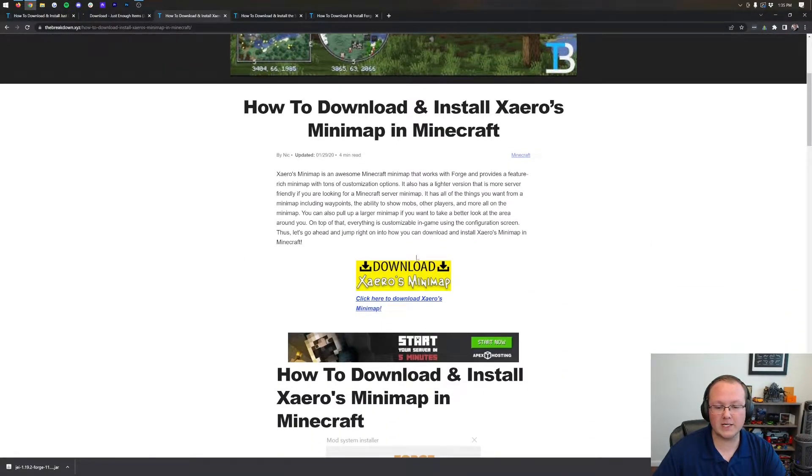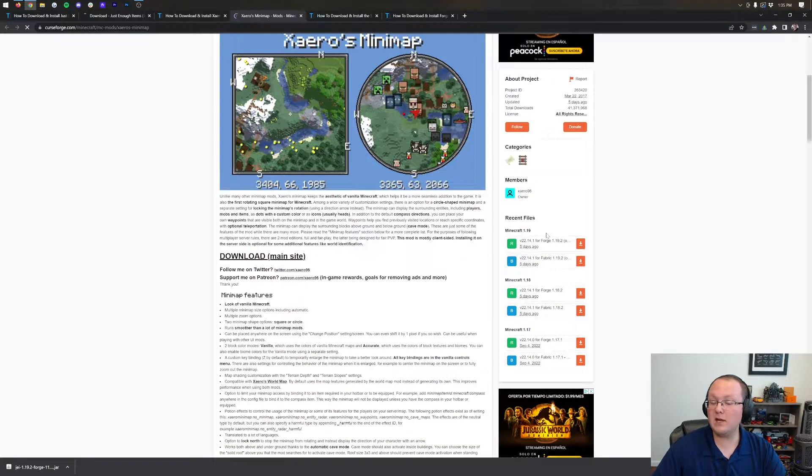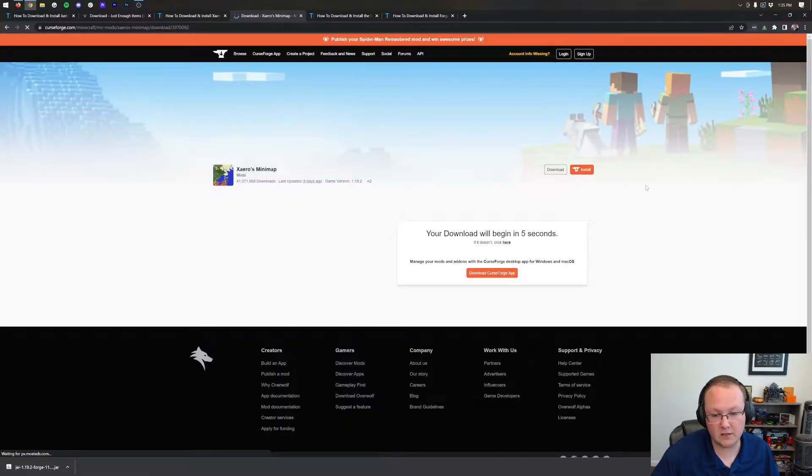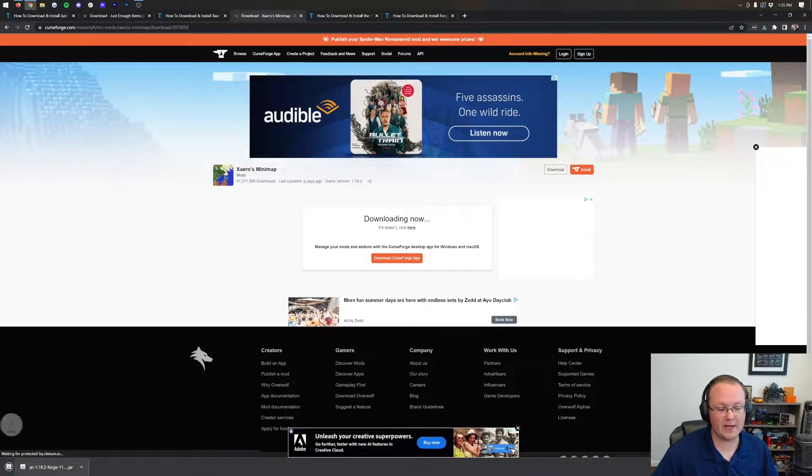Let's repeat this same process for Xero's Minimap. Click the Download button, come to the right-hand side, and scroll down. Again, we need to make sure that we are downloading the Forge version. In the case of Xero's Minimap, there is a Forge version and a Fabric version, so we want to make sure we're downloading the Forge one for this server. After a few seconds, it will download just like Just Enough Items did.